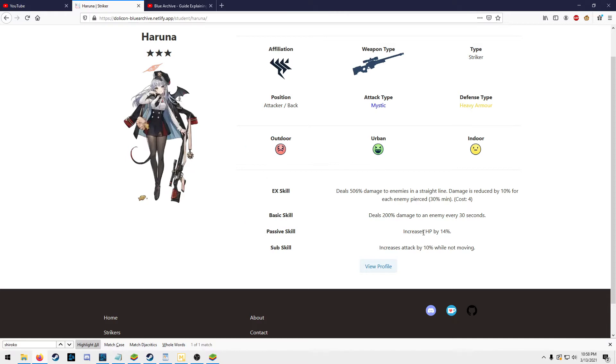Her passive skill is also okay — increasing HP is not the worst thing in the world because of Hibiki and Hare just sniping your back lines. However, it would have been nice if it was a crit rate up or something. Her sub skill is really good: it increases attack by 10% while not moving. Since she's never moving while shooting, this is just always going to increase attack by 10%.